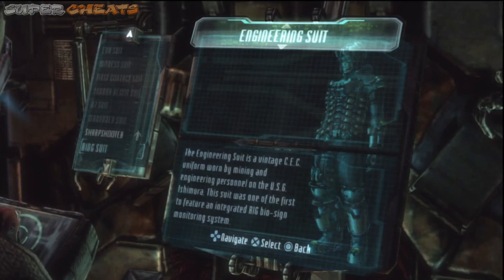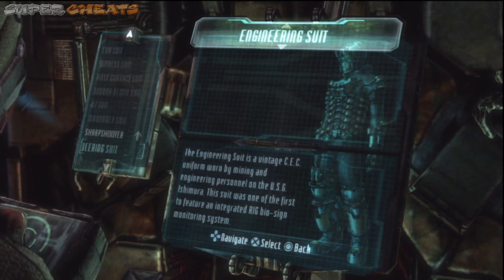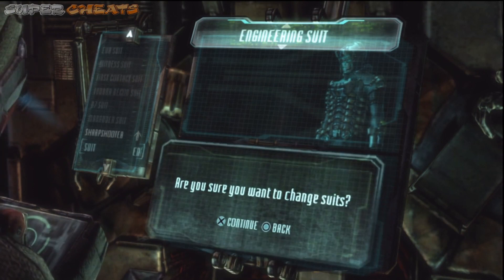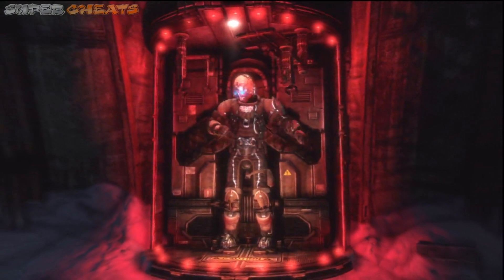Code Break 1337: the Engineering Suit. There is the information on it — you get this suit towards the end of the game's main storyline. We have the Sharpshooter Suit on at the moment.